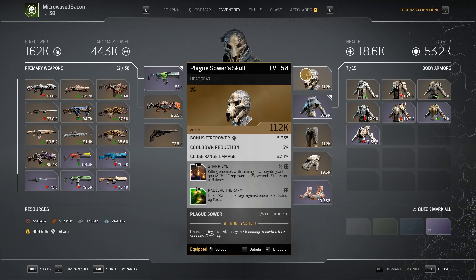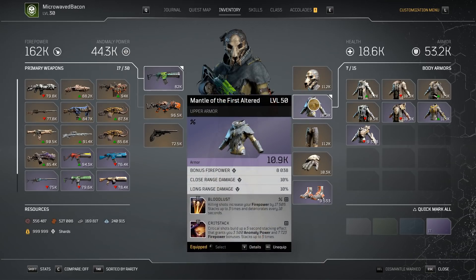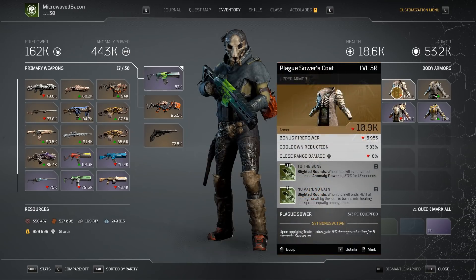So I decided to go with Sharp Eye and replace that for more honest true DPS for my pestilence top-tree build. Radical Therapy was on there by default, making this a very easy decision, as it had the attributes I'm looking for: cooldown, close range, and firepower — all great options.